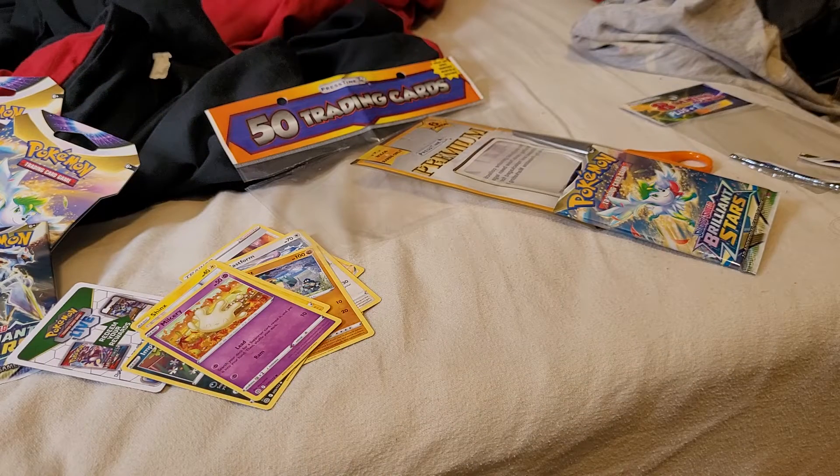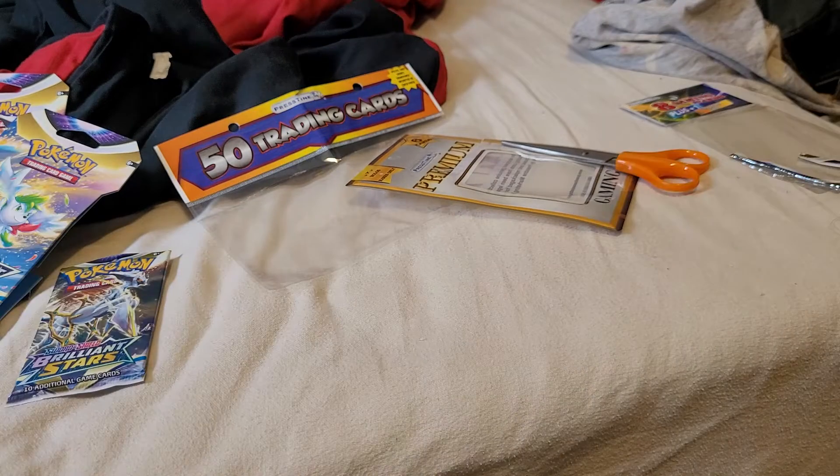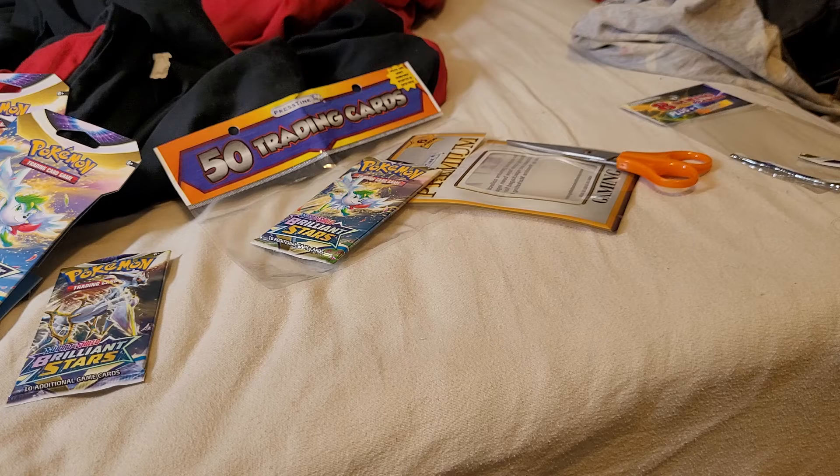That's all for this random Pokemon TCG opening. If you have a 7-Eleven in your area, go get your free Slurpee — but that's only for today, because today is the seventh month, July, and the eleventh day — that's why they call it 7-Eleven Day. Thank you for watching, I hope it was enjoyable, and I hope to see you in another video. Keep gaming — this is JBirdBlue117, peace out!